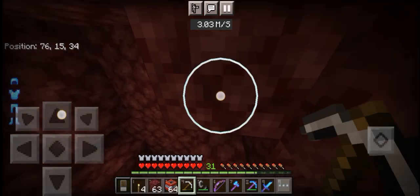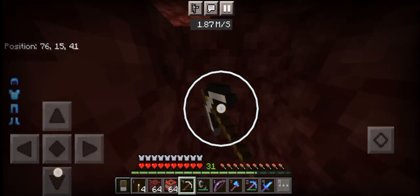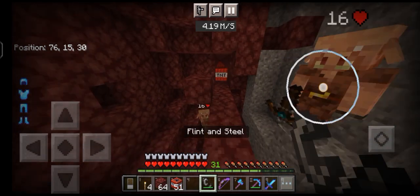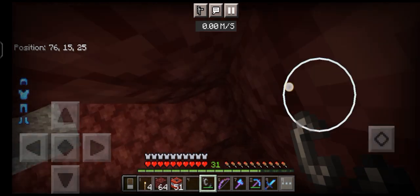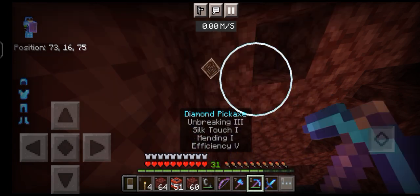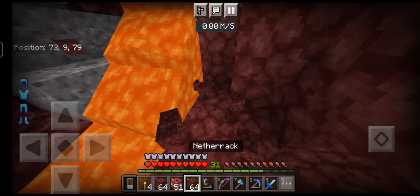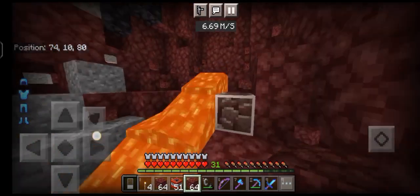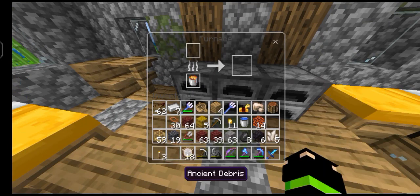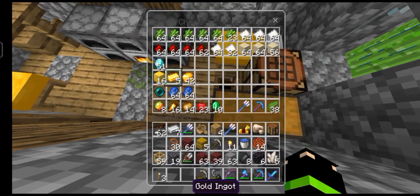I'm here at Y15 where you find ancient debris. I'm gonna make a long tunnel to place TNT and light it to explode. I place all the TNT and light it to collect the ancient debris. I found my first ancient debris — let's collect it. There's a second one right there. In this mining session we got 18 ancient debris.